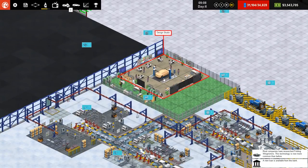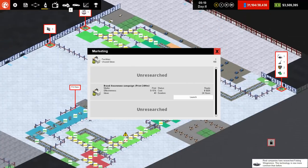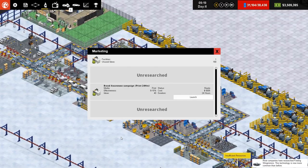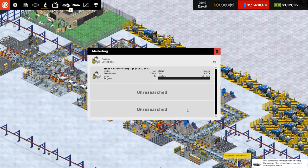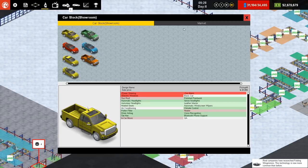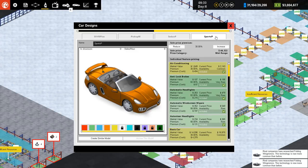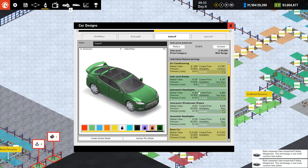We've got a design studio that we don't really need anymore since we've researched everything, but we also have a marketing department that I haven't really bothered with. Going over to marketing, we now have the option to launch something — a branded awareness campaign in print for 24 hours, with 8 to 15 percent effectiveness boost, costing 500k. I'm going to launch that to increase our market share. Also, we should add the reversing camera to the Sports P even though it's mid-range.